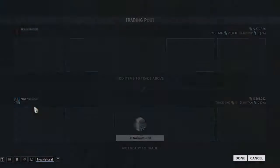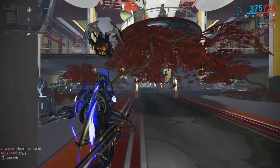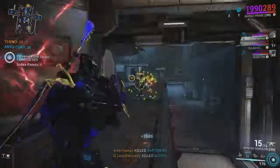The best part of this event are the mods. Some of them are expensive and you can get some good platinum from them, or you can keep them if you want. Bring an Equinox and a Hydroid for more mods, and also EV Trinity for energy.